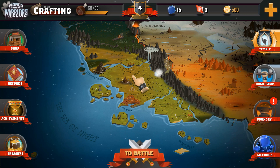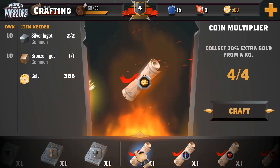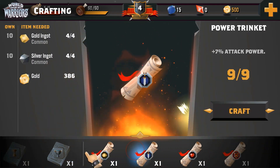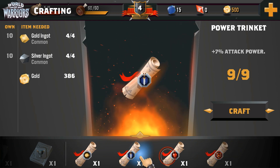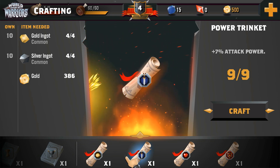To craft items you'll need to visit the Foundry. In here you can see all the scrolls and potion recipes you have in your inventory at the bottom of the screen. Scrolls and recipes can be found scattered throughout the Wildlands, from the Temple of Epics to the Elemental Portal.